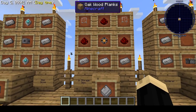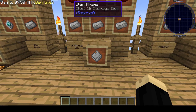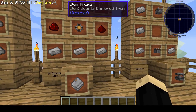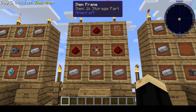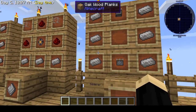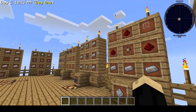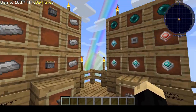To go with that we're going to need a storage disk, of which there are several different sizes. The smallest and easiest to make is the 1k storage disk. That takes quartz-enriched iron, some redstone, some glass, and a 1k storage part. Next we're going to need a solderer, and that is quartz-enriched iron and two sticky pistons. The solderer is how you make all of the processors and the cores.